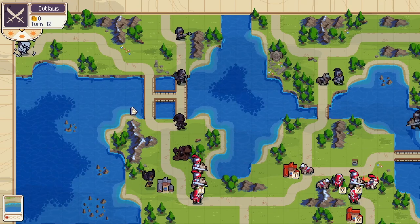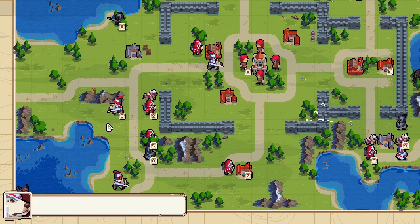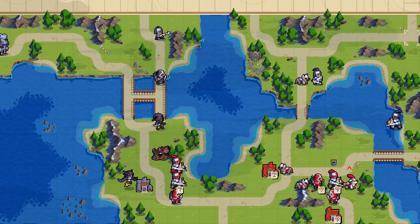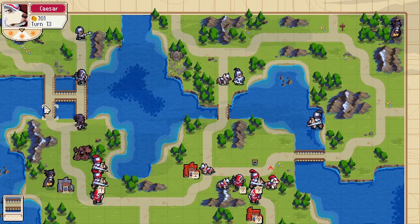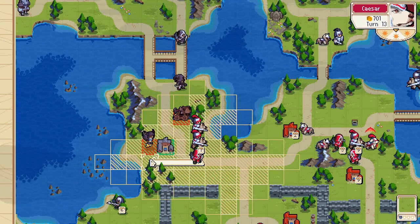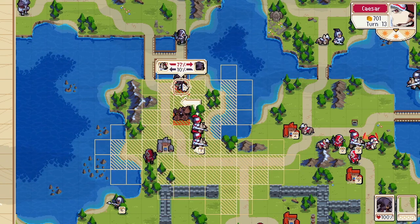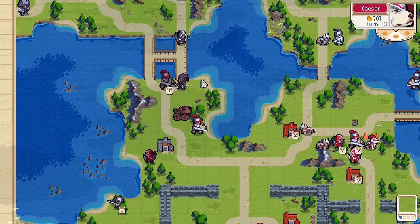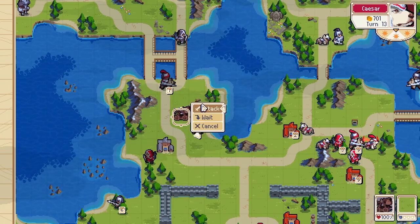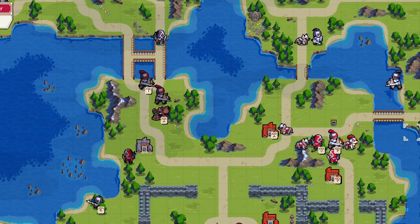This is what I'm talking about: if they're not in range, the AI will bring their stuff to you, so you don't have to worry about attacking into them — just worry about them coming closer to you.